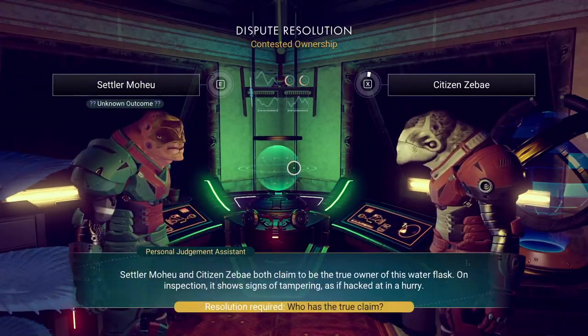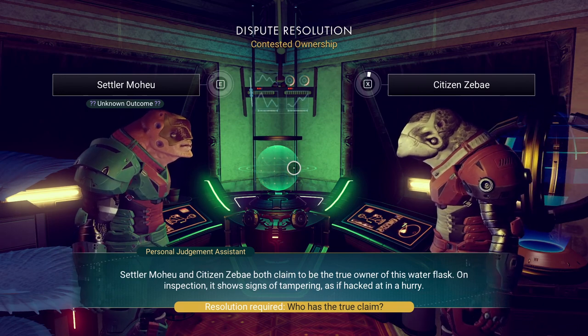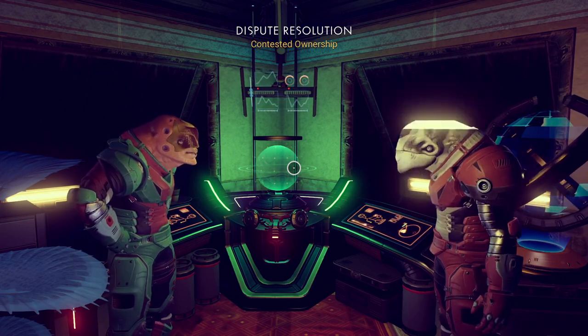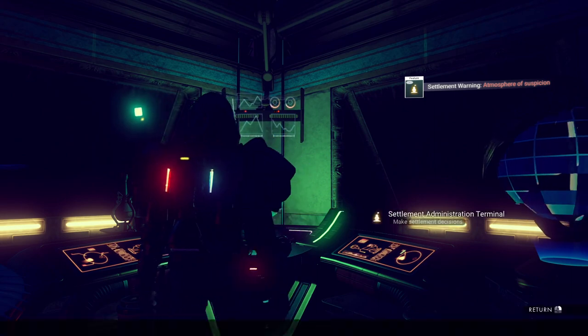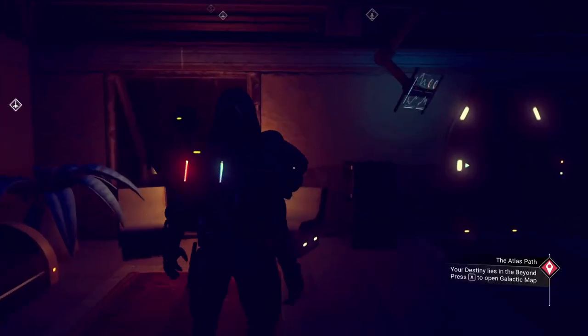Let's resolve the citizen dispute real quick. It's the same kind of thing: two people claiming to be the true owner of something, with signs of tampering. The guy on the right accuses the guy on the left. If we take the guy on the left, we get an unknown outcome; if we take the guy on the right, nothing will happen. Let me show you — we're going to choose the guy on the left. Settlement warning: atmosphere of suspicion. If we check the settlement status, we now have an atmosphere of suspicion at the bottom right; it has taken the place of one of the good things we had. This has literally caused more problems for our village and happiness will drop. So not really worth it, was it? Just something to remember.